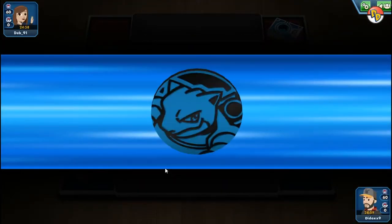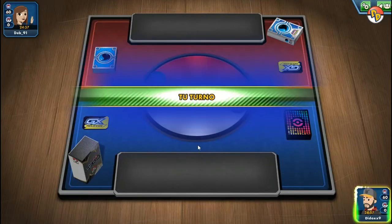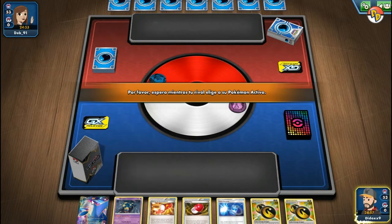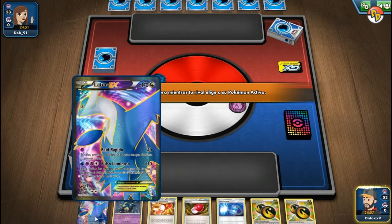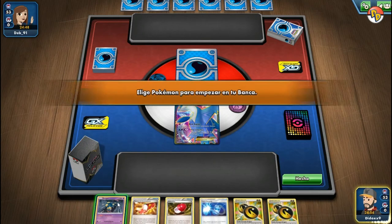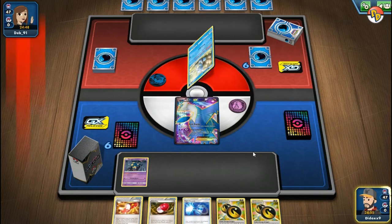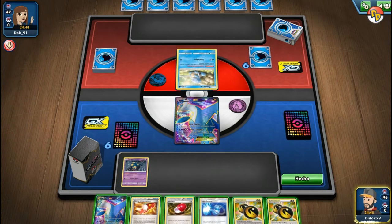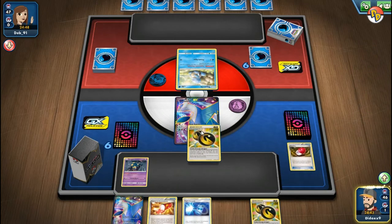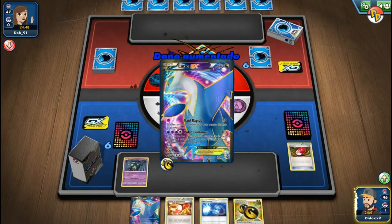Comenzamos entonces con la primera partida, la baraja de Donk Chiminex. Empezamos con Latios X y tenemos un Swiper que bajamos de inmediato. Es nuestro turno y nos tocó un Squirtle de 50 de vida, así que fue muy rápido. Vamos de inmediato por la segunda partida.